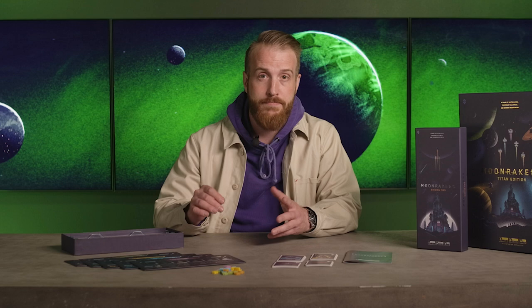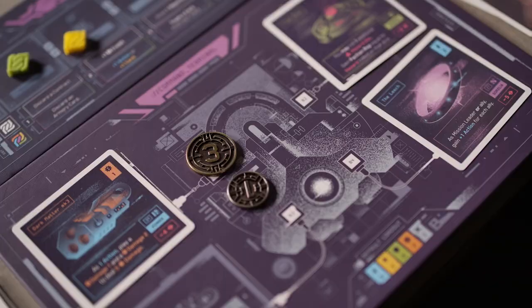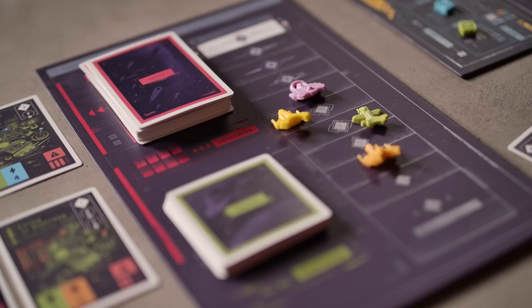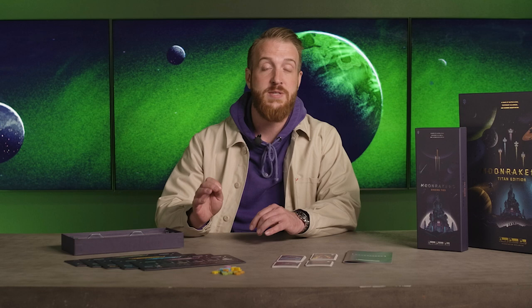There are ten different rewards you can gain by spending reputation. In the top row, you may spend one to discard any face-up contract in the dispatch. For two, you may gain one credit. For three, you may draw a new secret objective card. For four, you may subtract two from any one requirement on a contract that you're on. And finally, for five reputation, you may gain one prestige. Remember, these rewards in the top row must be purchased by spending only one color of faction reputation.